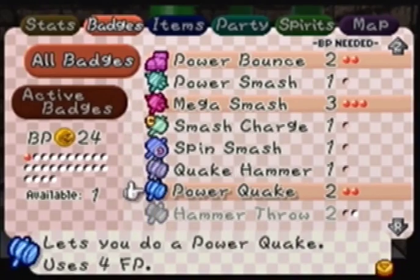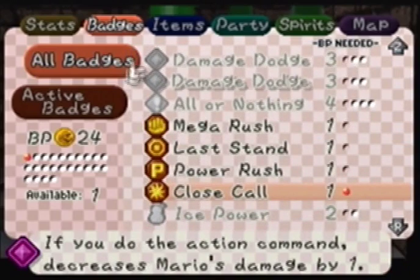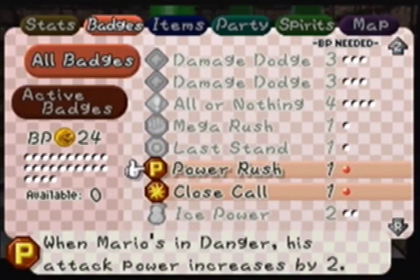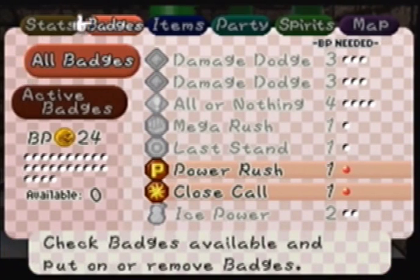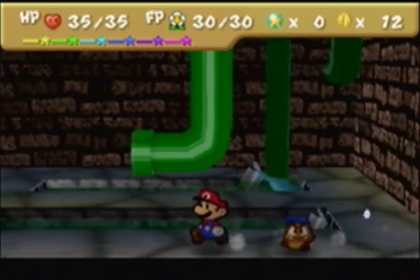Let's see — is there something else I want to equip? I'll equip Double Dip... actually no. Let's put on Power Rush because that's a good badge. When Mario's in danger, his attack goes up by 2, so that's good.